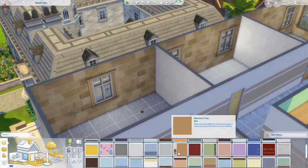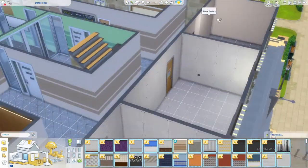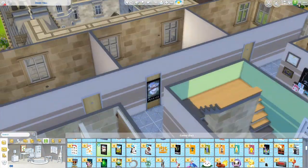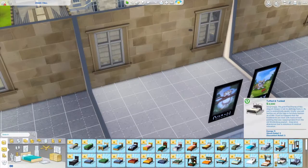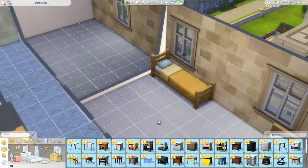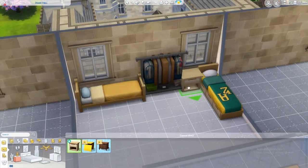A side note on these university doors — they have the exit route on the inside of the doors, which is such an amazing detail. Mine had a mirror on the back of the door, but all the other doors in dorms typically have that emergency route on the back side. I just think that's a really great detail in The Sims. I'm proud of them.